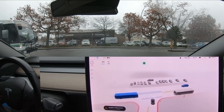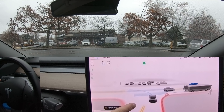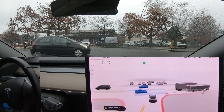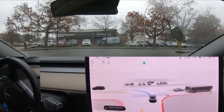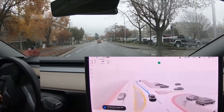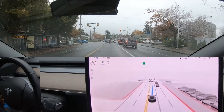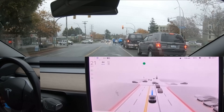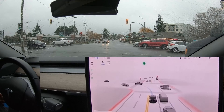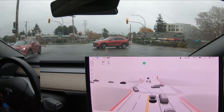Here we're trying to make a left turn across a two-lane road with a median, so there was a fair amount of traffic. You can see the creep line being shown and the center median line being shown. The traffic clears and I nudged a tiny bit to get it to go in front of that car on the left, and it very smoothly pulled out and went straight into that left turn lane — pretty impressive.